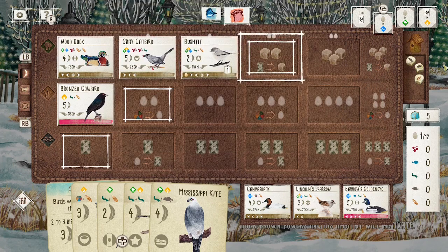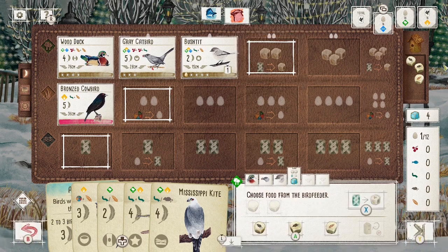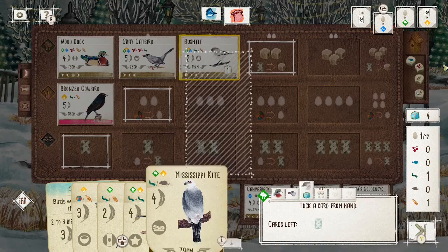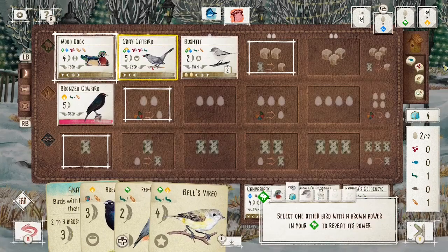You can see the GoldenEye has just come up in the tray — that's one of the birds, along with the Cowbird I've already played, that I mentioned as being really strong. So as soon as that appears I'm going to jump all over it.